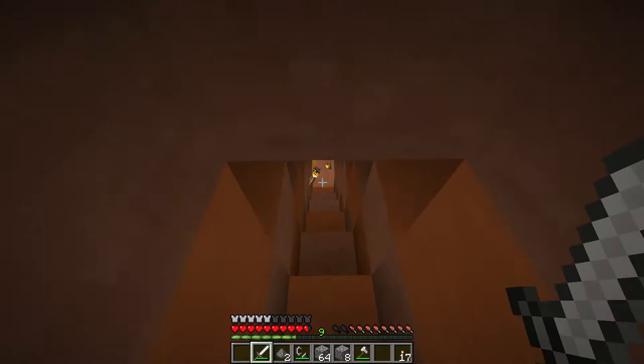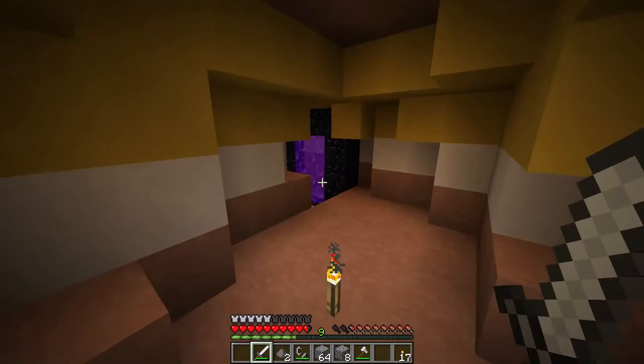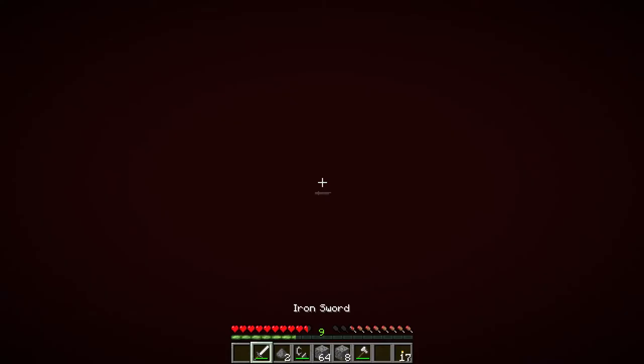Another fun thing about the mesa — there are so many colors. In just a regular plains biome, you've got green grass, green trees, brown, and blue for water. That's about it. The mesa, there are just so many different colors. All right, back in the nether. Still having problems loading in over here too.